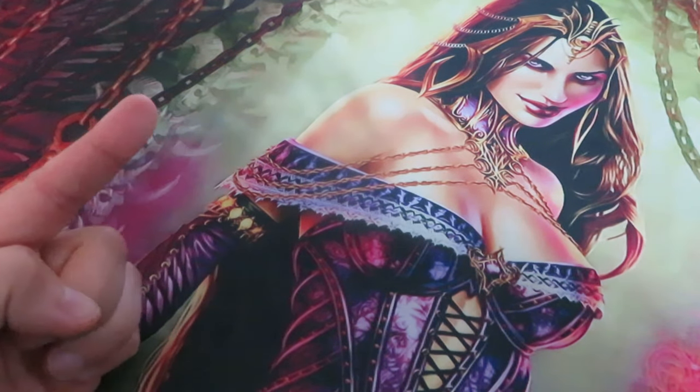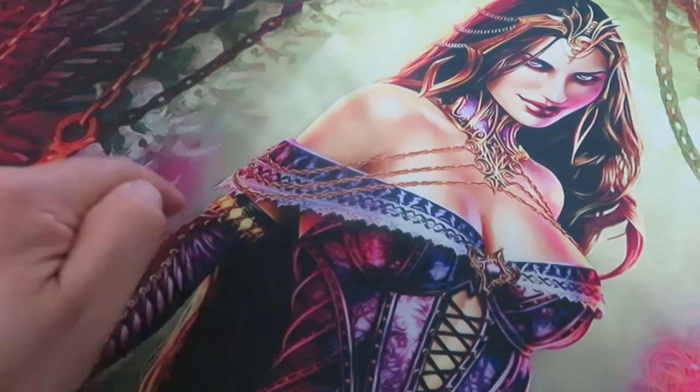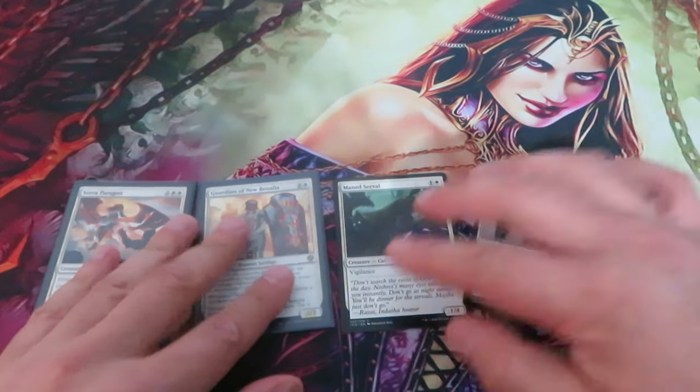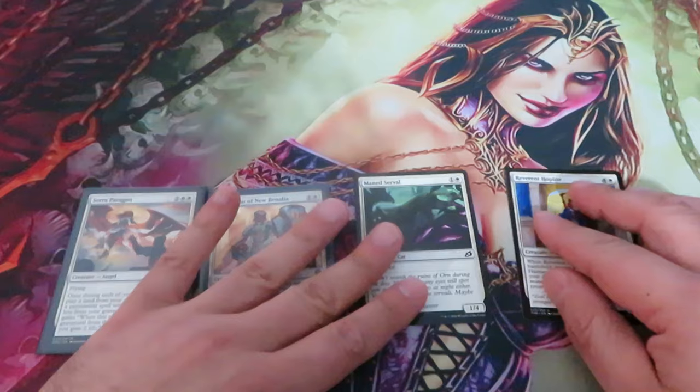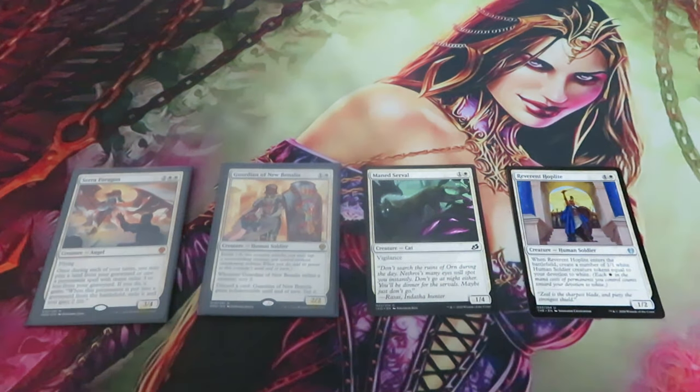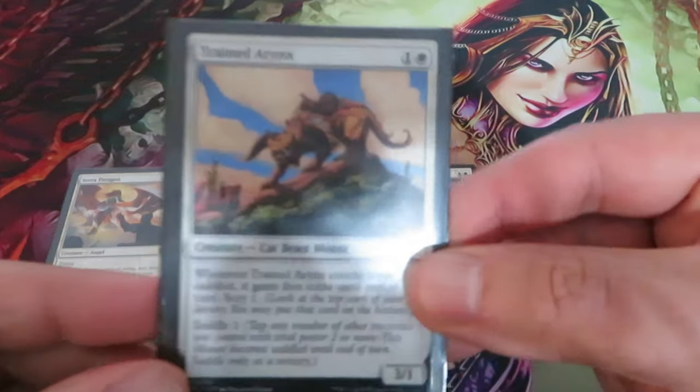But how do you play Saddle? Let's build our battlefield and put some creatures in play: a Seraph Paragon, a Guardian of Benalia, a Servile, and a Hoplite.